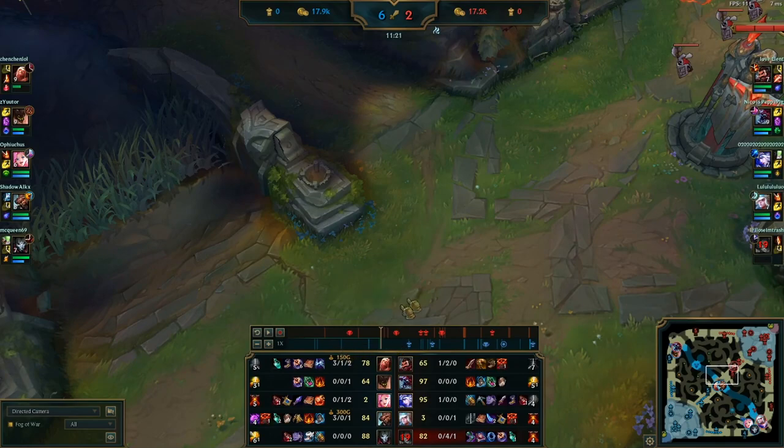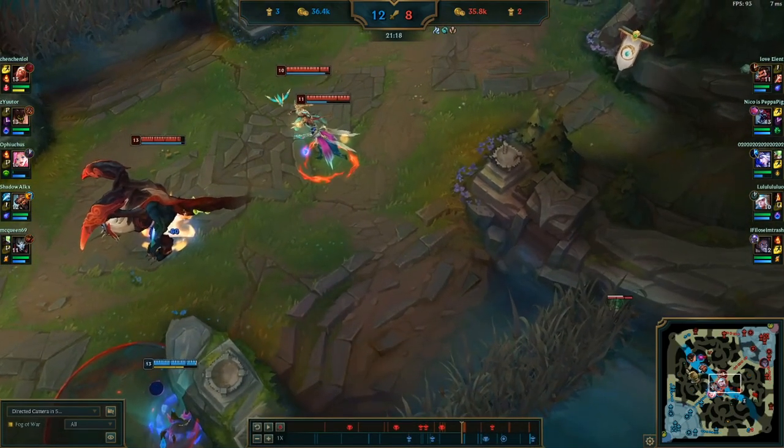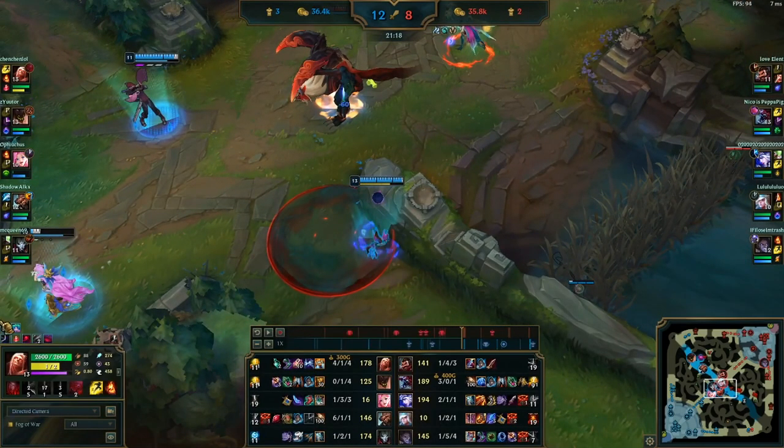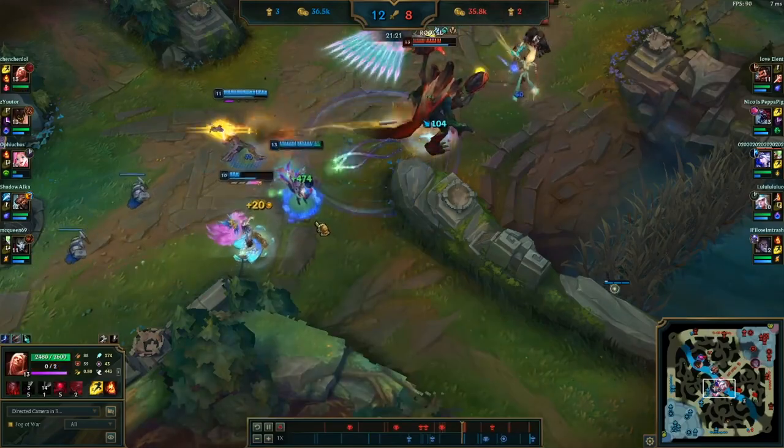I don't really care about showing anything else — you can already see that I activated it at 11 minutes on average. If you're not insanely fed, in this game it's Clash so I'm communicating with my jungler. In general, you're going to activate this roughly at the 12 to 14 minute mark, which is still really good. I'm going to showcase a little bit of the team fights just to showcase the power of the build and the amount of AP you have, because I feel as if that's pretty crucial.